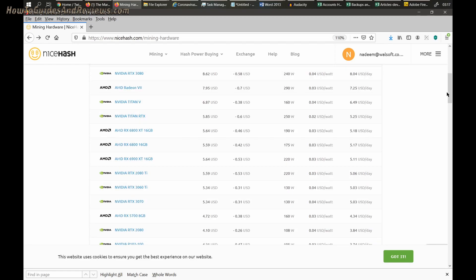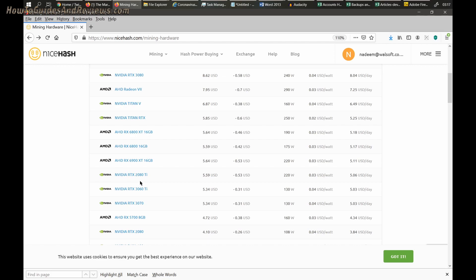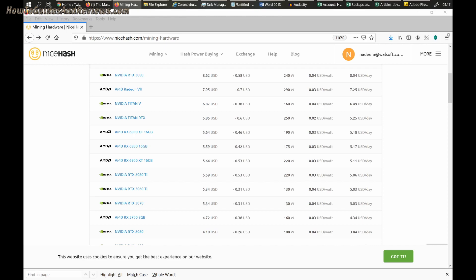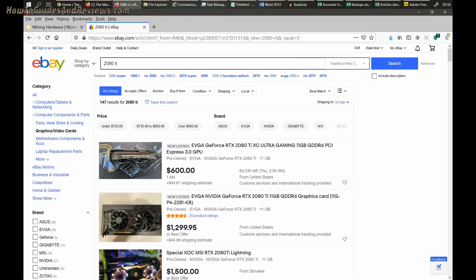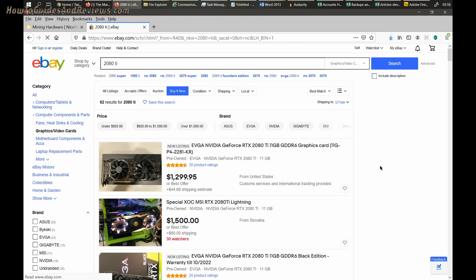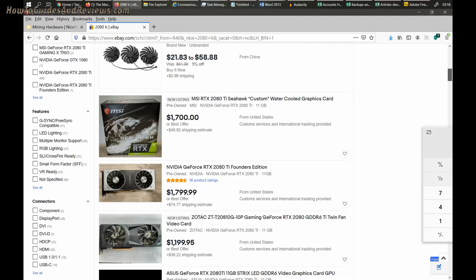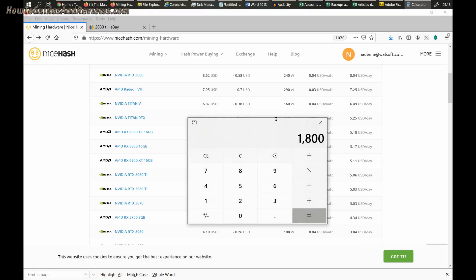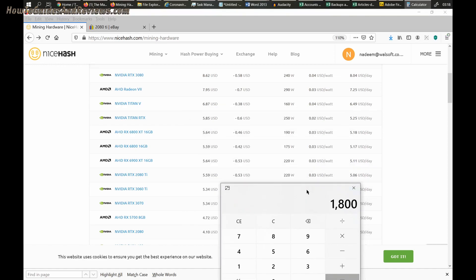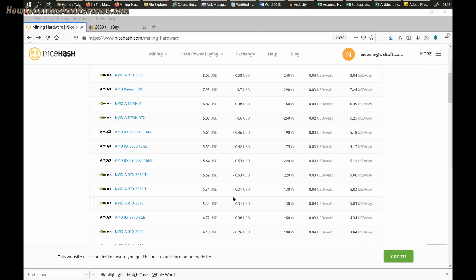This is a good guide to tell you which cards to get to save and make money. Even the RTX 2080 Ti, which now sells for around twelve hundred to fourteen hundred dollars, earns about five dollars a day. At fourteen hundred dollars divided by five dollars a day, that pays for itself in about nine months.